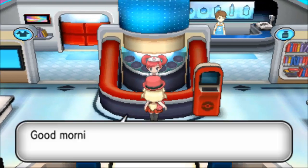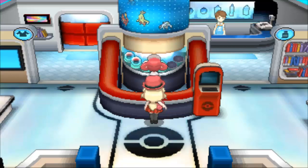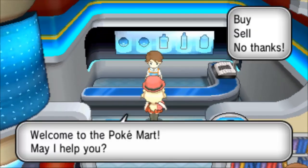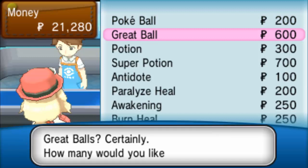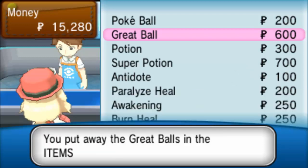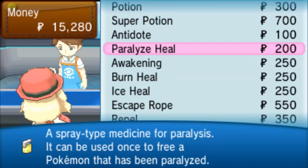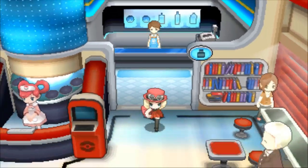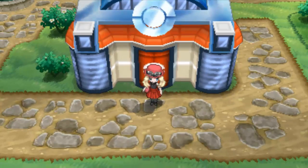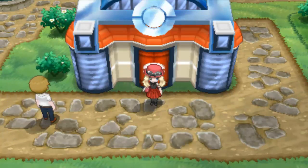Let's heal them up. These 3DS controls are a bit tricky aren't they? I'm getting mind messed up - basically. Buy some balls. Need more balls - Great Balls. How much have we got? 21,000. Buy 10 - yeah 10 will do. What else is here? Repels? No, we want to see what Pokemon are around. That'll do. So that's all I want to cover for this episode - next episode we'll probably try and catch that Snorlax. Peace out guys.